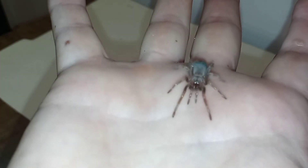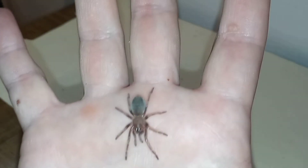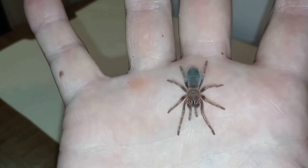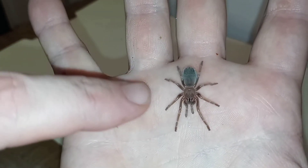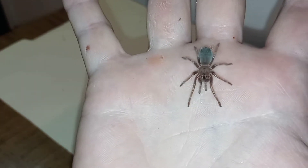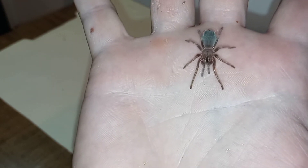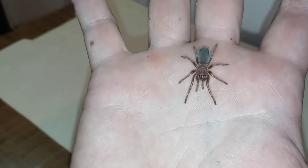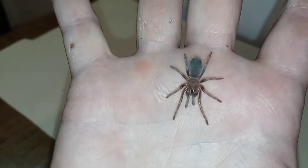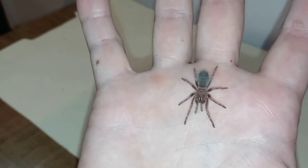They're just big enough that you can kind of make out their adult pattern. On the first main joint on their knees, they get a bright red spot — that's why they're called Mexican flame knees.